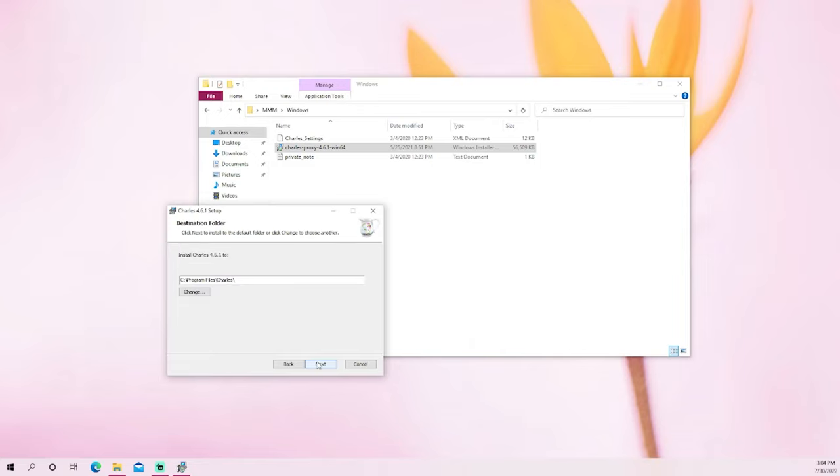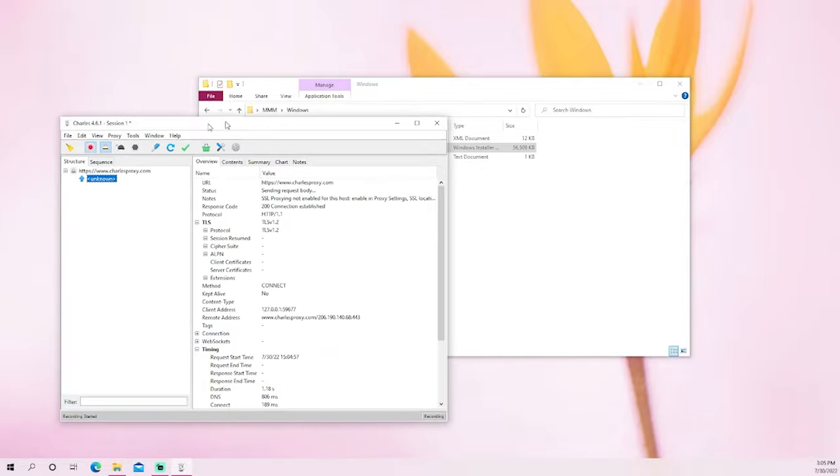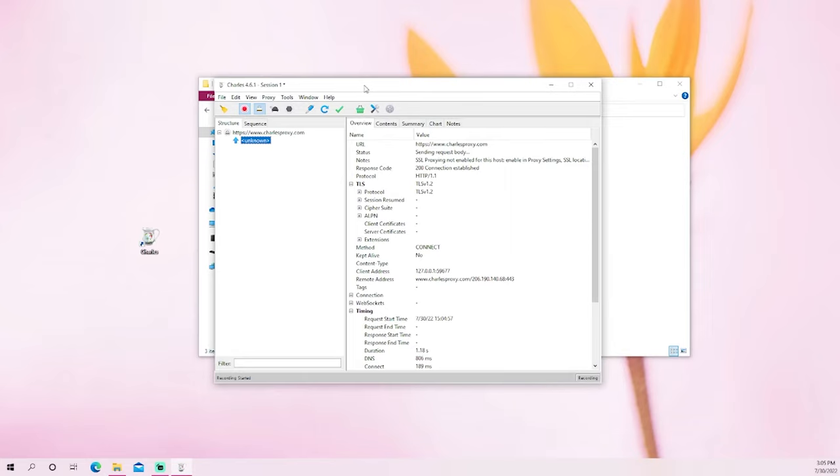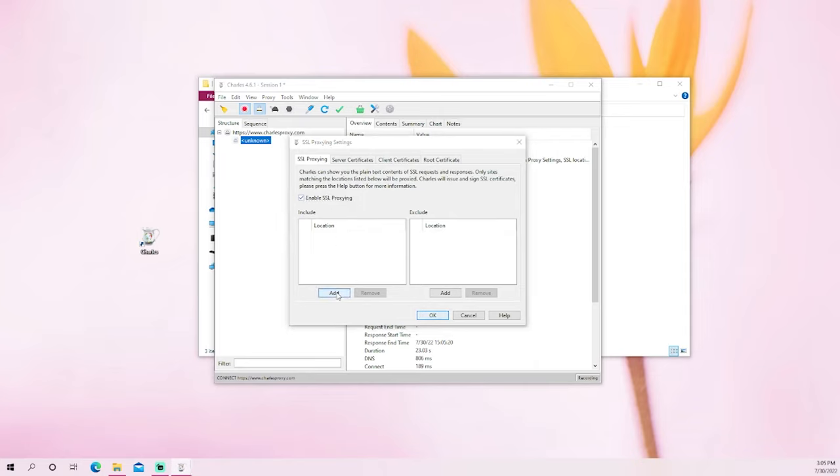Once Charles is installed, open it up and follow exactly what's shown. Click ignore on the pop-up you get. Then go to SSL Proxy, click Enable SSL, click Add, and put the hostname as 'bo3dupes' or name it whatever you want. The port is 8.8.8.8 — four eights.